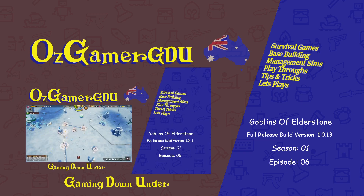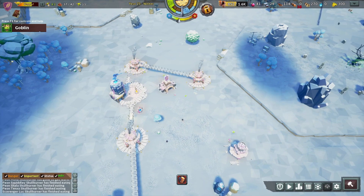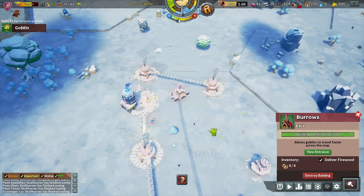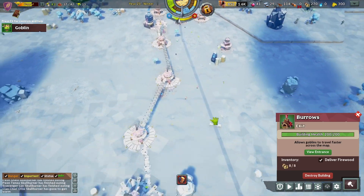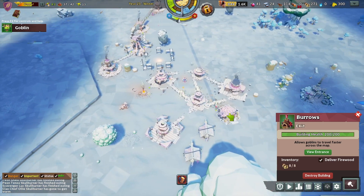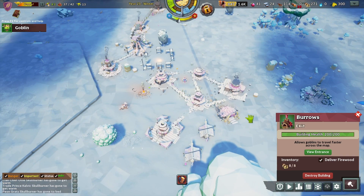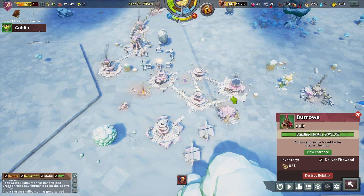Hello and thanks for joining me again for another episode of Goblins of Elder Stone. Picking up where we left off last time, we finally got our burrows up and running. When you click on it, it shows you the tunnel and which other one you go to. If you want more, they don't connect up in a network — you have to build another one and then another exit.